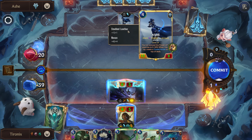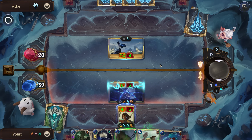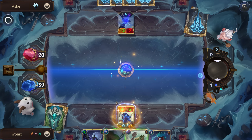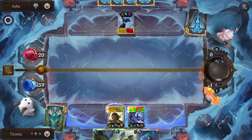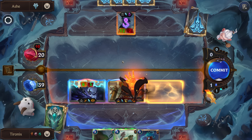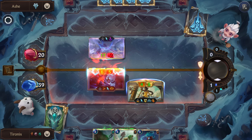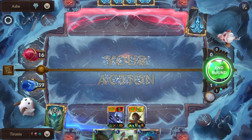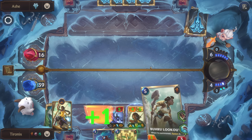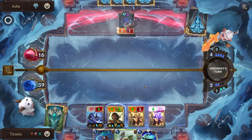We'll actually just attack — we're fine if this unit dies. It's really important to kill Ash if at all possible. Especially since we can just play another one for free. Now against Ash it can be bad to put all your stats on one unit, because then that Frostbite is so much worse. So I think we'll actually spread them out here.